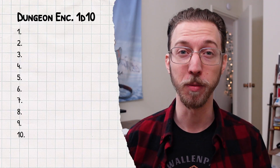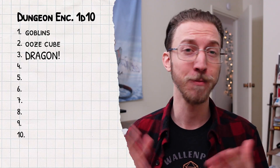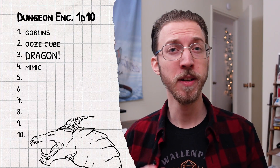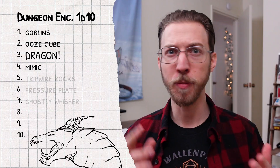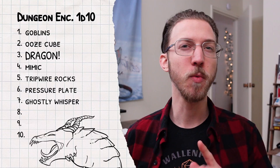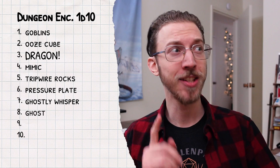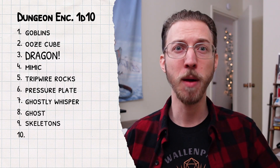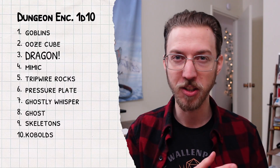It's a dungeon, so we probably need some goblins, we definitely need an ooze monster, and there should probably be a dragon in here somewhere. Mimics are always fun, and on that note we should probably add some other tricks or traps, so we can go with a tripwire falling rock trap and a pressure plate portcullis, and a ghostly whisper that just misleads the party. May as well throw in an actual ghost, and skeletons too because they're just fun to smash up, and probably kobolds because we want those goblins to have some kind of enemy faction in this dungeon, and maybe they're the ones setting these traps, and maybe they serve the dragon or something. Done.